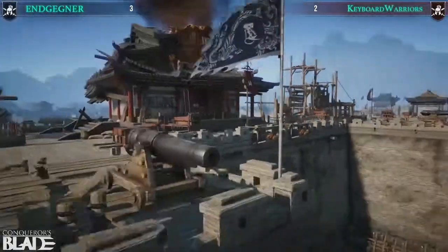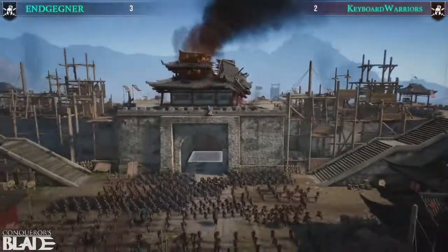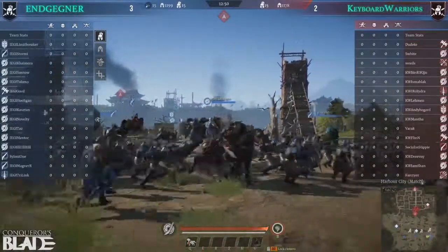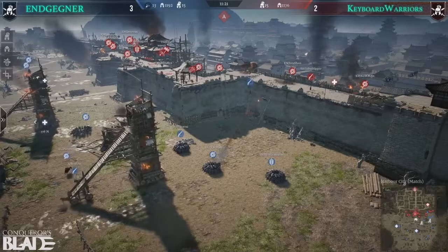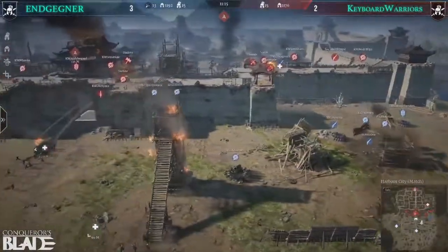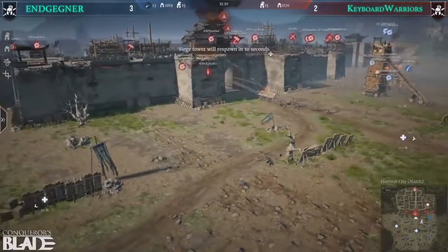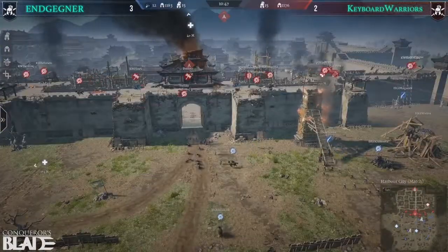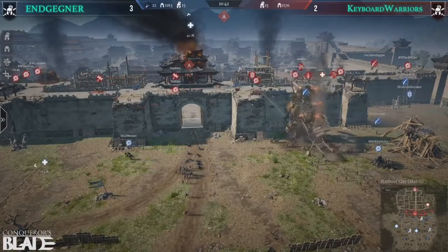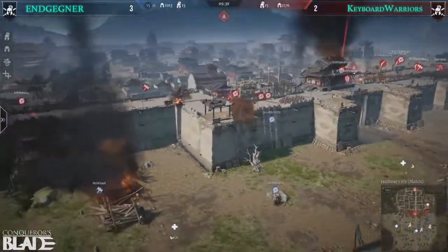Trying to hold the A point on this map is difficult once the towers are in, so saving units rather than flinging them at the point makes logical sense. No real movement yet — the towers are all getting taken down pretty well. Even the middle one is about half health with a watcher shooting in, and now a culverin is set up at the back damaging that tower. One more javelin volley and the middle-right tower goes down — and there it goes.